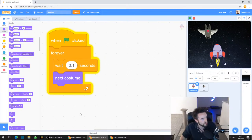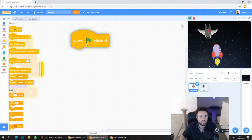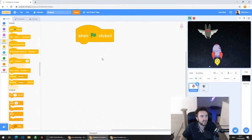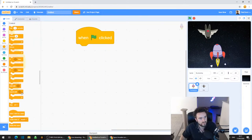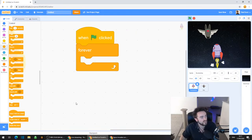So what we're going to do is put some controls into our rocket ship - we're going to make sure it can move left and can move right. We need to create another forever loop. So go to Events and drag out when green flag clicked.